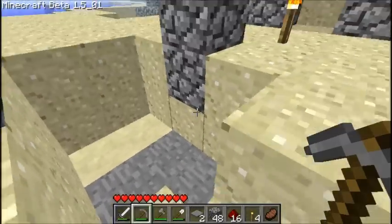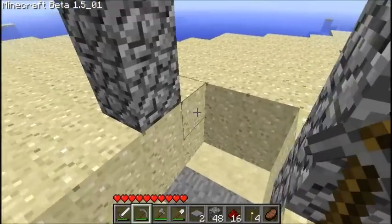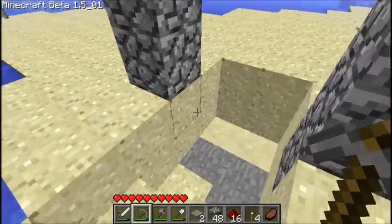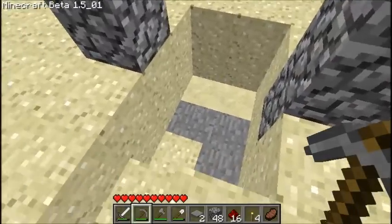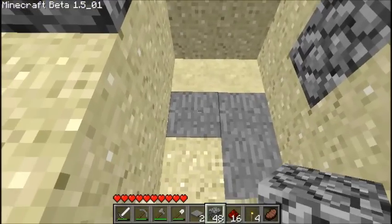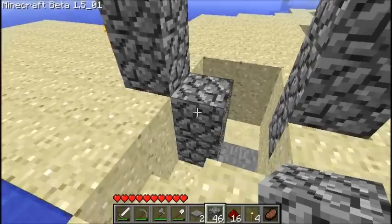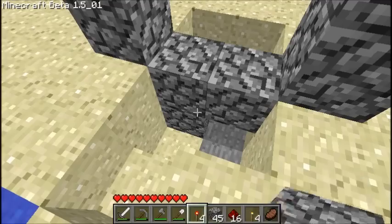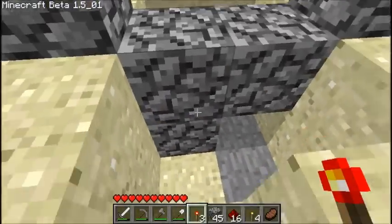What you need to have done is dig a 3x2x2 pit, and you need to make sure the middle two blocks here are where your doors are going to go on. On one side, where the pressure plate's going to be, you build two blocks up there and then one across, and you get a redstone torch and place it just under there.